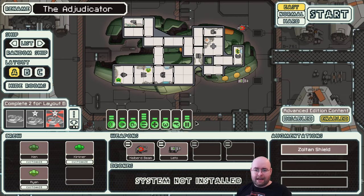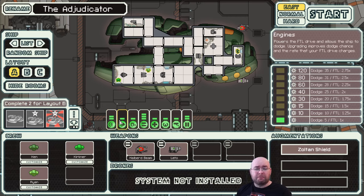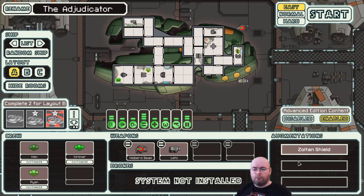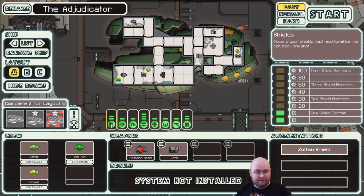We have various different stats for our ship. We start with two pips of shield, which is pretty typical. One pip of engine, which is pretty awful. One pip of oxygen, which is typical. Three pips of weaponry, which is slightly above average for starting. One pip of medbay, one pip of piloting, same with sensors, and two pips of doors - that's actually better than normal. We also start with a Zoltan shield. Zoltan shields are special shields that go above and beyond your regular shield rating - they delay the enemy from hitting you and also stop missile attacks.